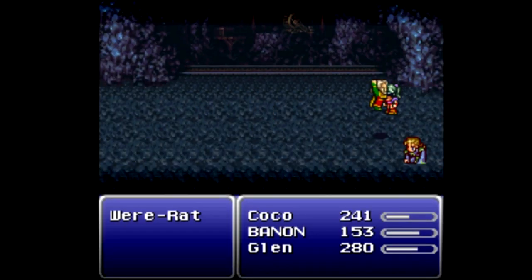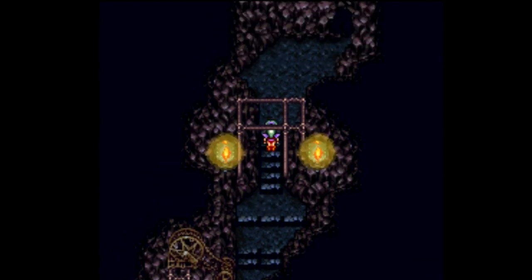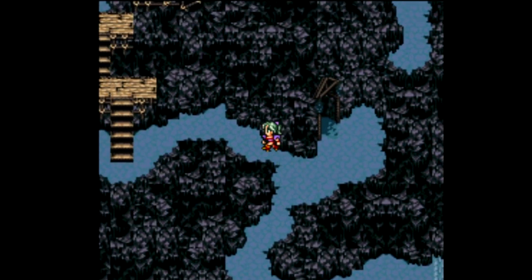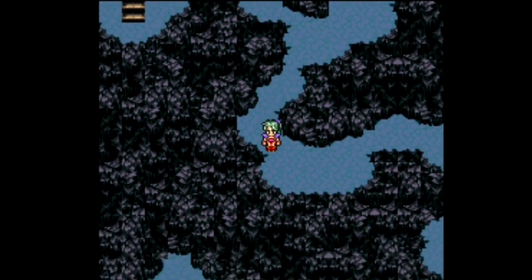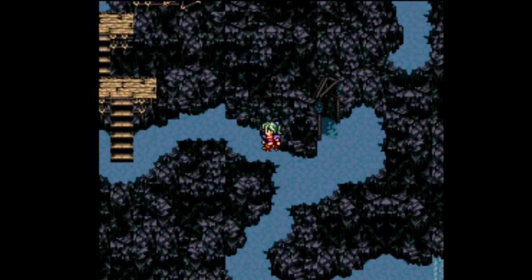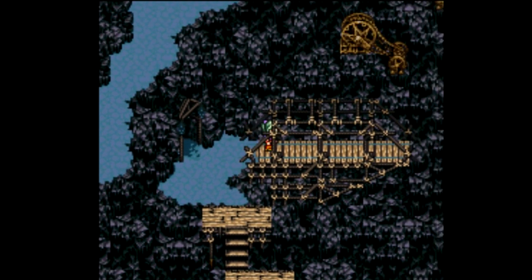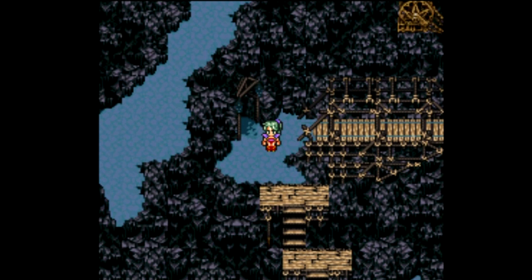We need to head through the caves once more. I don't think there are any new enemies here — nope, just rats again. The Chocobo stable I mean is south of the desert, the one we encountered before. I believe we want to head up that way, and this just leads to town. Can I walk on the roofs? I can't — too bad. I wanted to pull an Assassin's Creed, I guess.